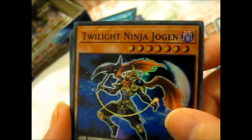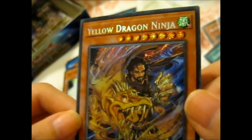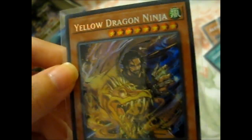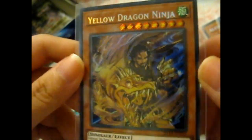Twilight Ninja Joker. Yes! This is one of the ones I was hoping for — a Yellow Dragon Ninja! Because I've got a red and blue Dragon Ninja. I might have had a different color too, but I was hoping I'd get another color.